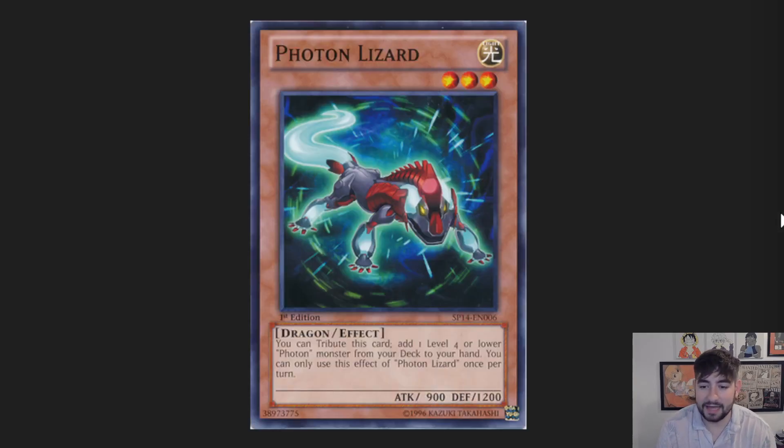Photon Lizard tributes itself to add a level 4 or lower Photon — I guess it can just get you an extender. I don't know if he'll come up or not; he seems kind of weird. Unless there's a crazy card — I just think about if, like, Mathmech. If this deck got a Photon card that was like Mathmech Circular, you'd be like, that card's just so good I would still play this because it's a one-card combo that gets me to Circular.